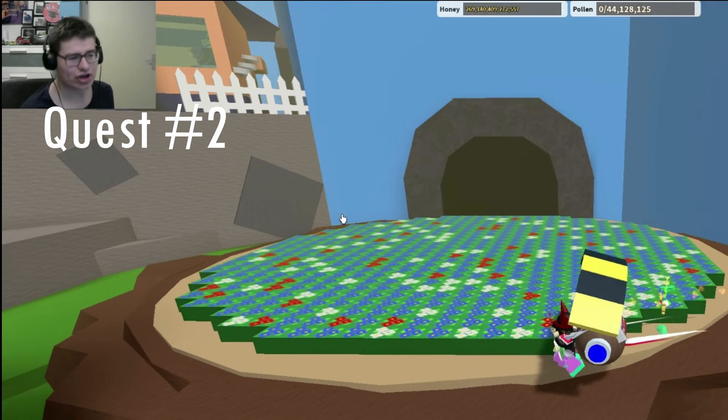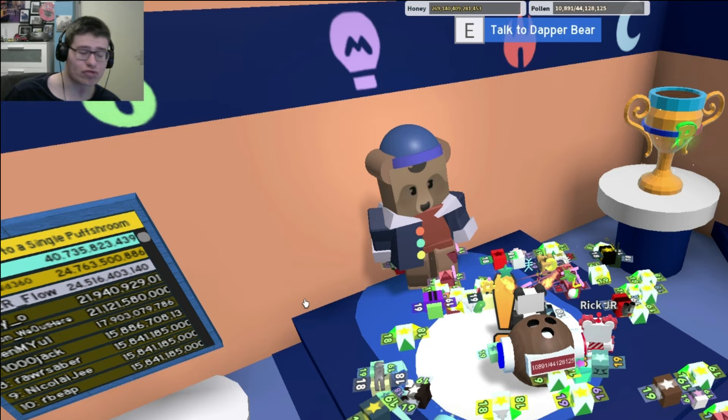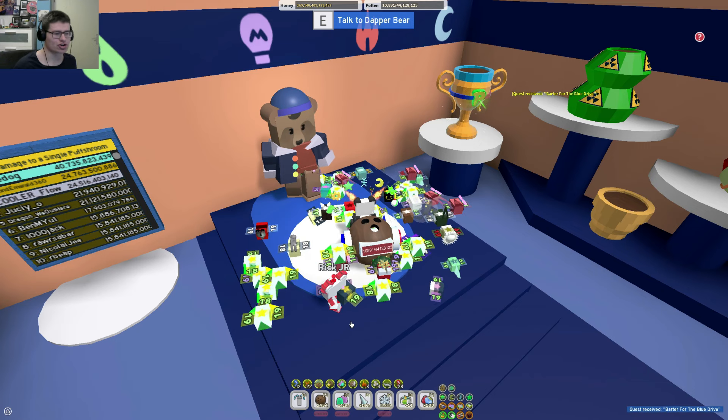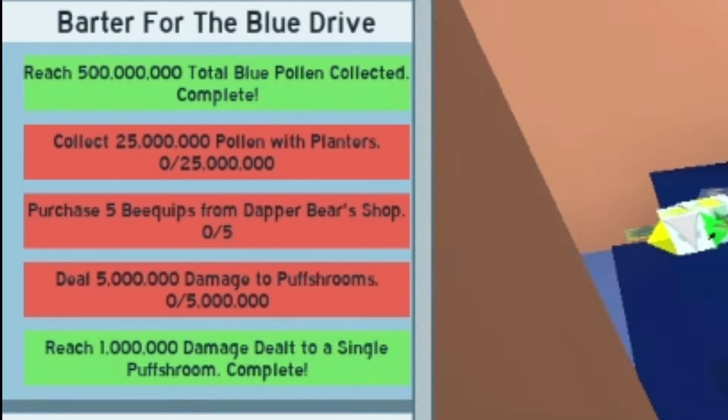The second quest you will get from Depperbear. I can just unlock this quest even though I'm still working on those 15 quests from Depperbear — I can just claim it, so I assume it works the same as with Science Bear. This one gives the quest: Barter for the Blue Drive.